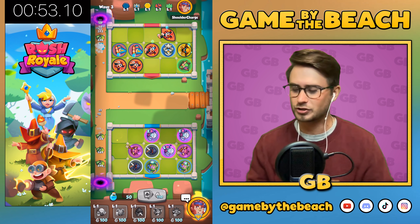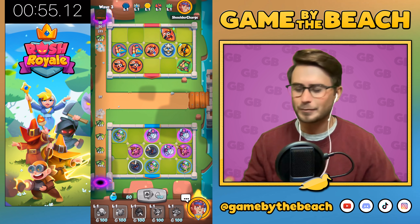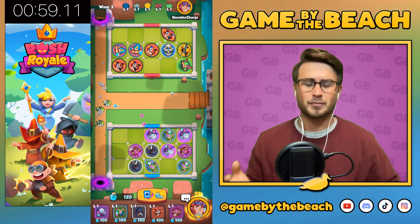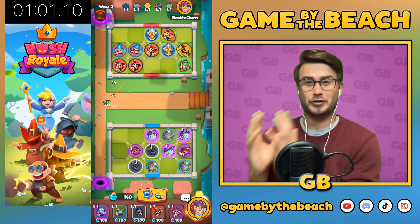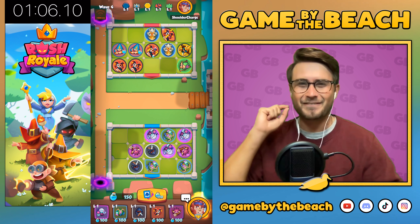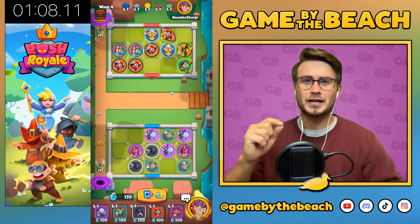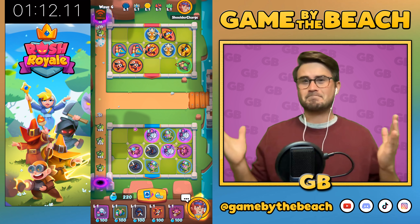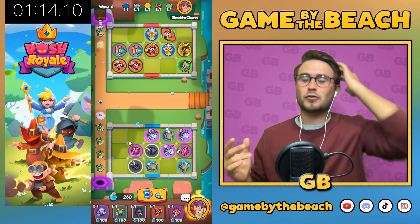It depends on how much the clan bonus is for each one of your clans. There's a world record for how many waves you can do, and I want to see what's the world record for the fastest time gotten to 61 — the fastest gold farm. I'm curious: what is the fastest gold farm?